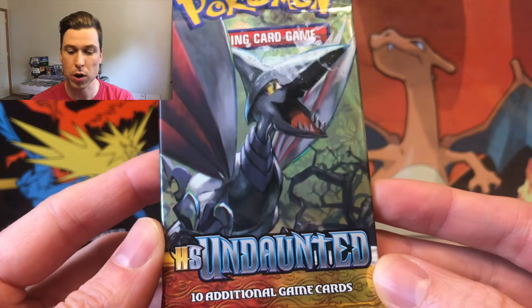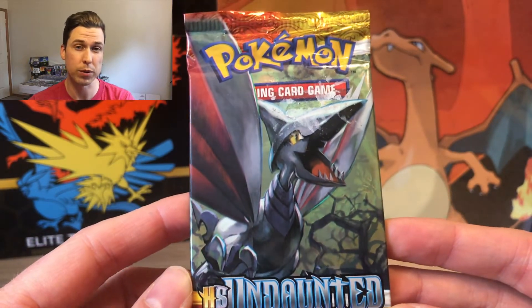As of right now, here's the standings. We have the HeartGold SoulSilver Undaunted coming in at 500 subscribers.